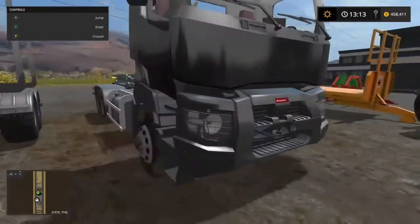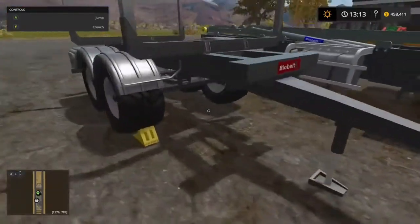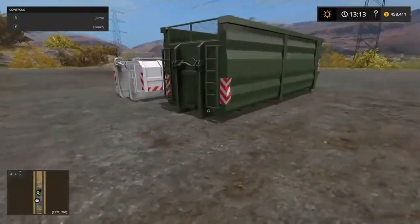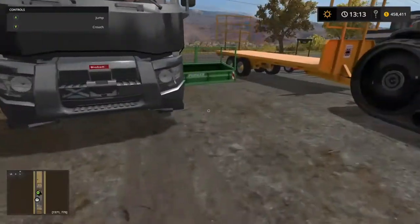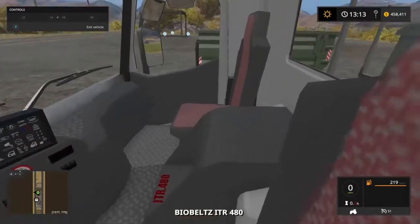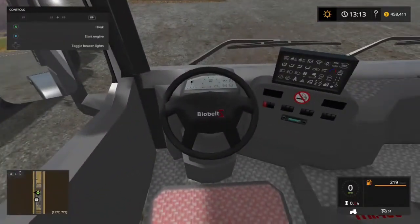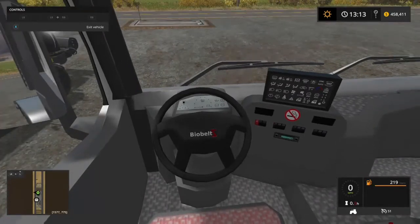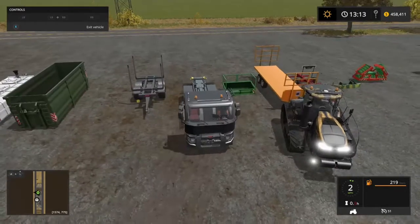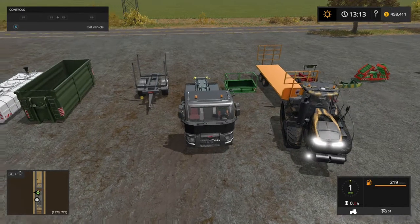And there's the Biobelts ITR 480. There's a simple bale belt like a little wall trailer. I'm going to hook up the ITR with it. Pretty bland inside, but you can see the speedometer gauge works. I don't know about the fuel gauge if it works. There's the hazards. Let me extend the arm.